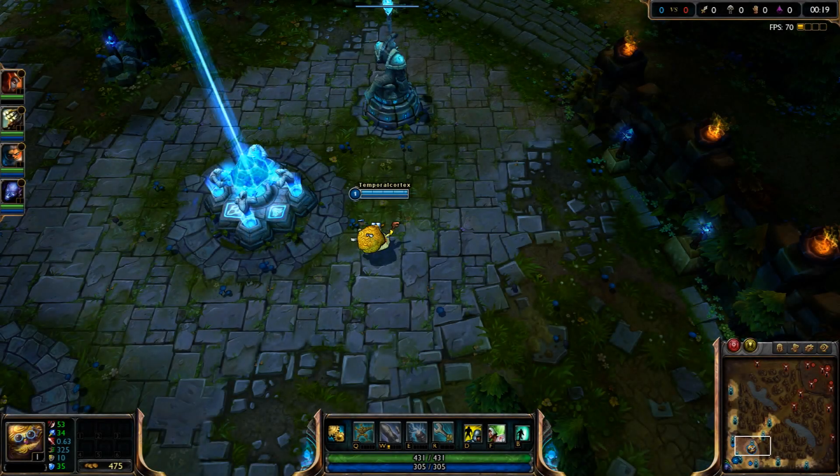Hello guys, welcome to this week's preview of the free overlays. These are rank overlays, so we have a bronze, silver, gold, platinum, diamond, and challenger colored overlays. The download link will be in the description below.